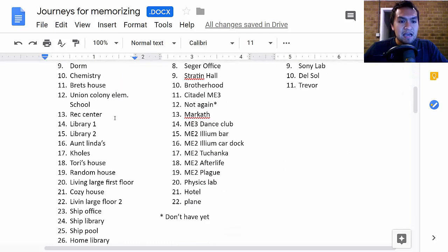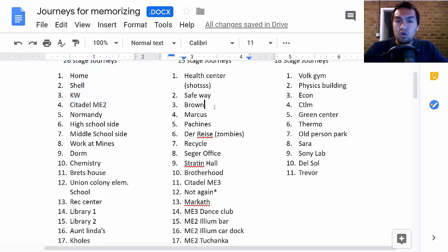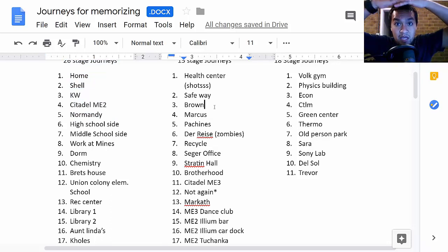So you're seeing all the palaces I have for memory competitions. Now every time I do a new trial, I use a brand new memory palace, because if I use the same palace, I'm going to mix up the different images. And so to avoid that completely, all I have to do is use a brand new memory palace.